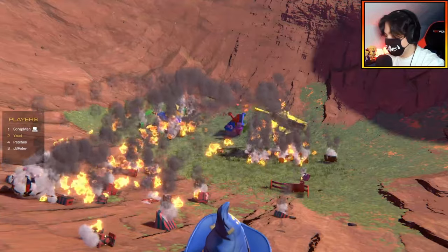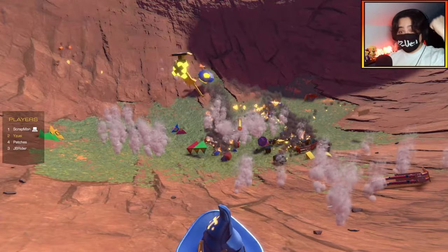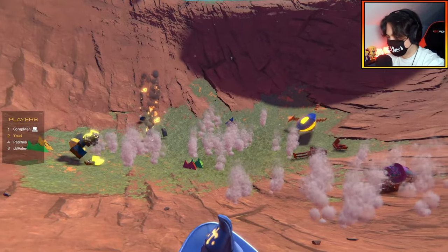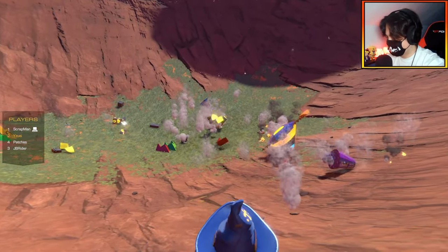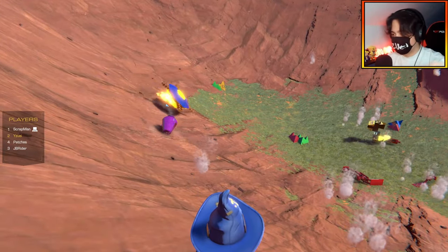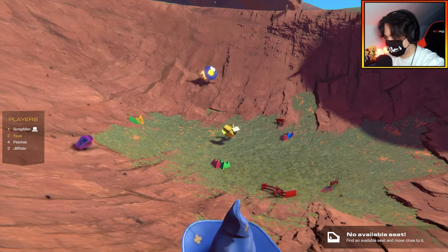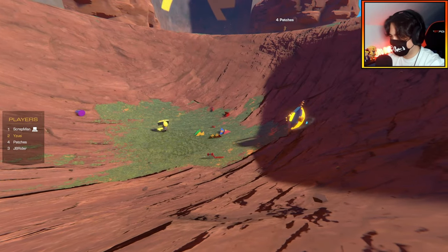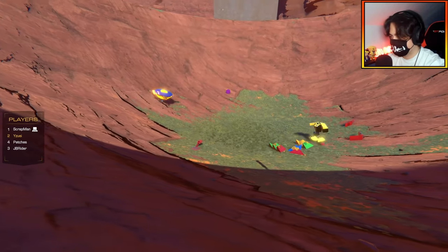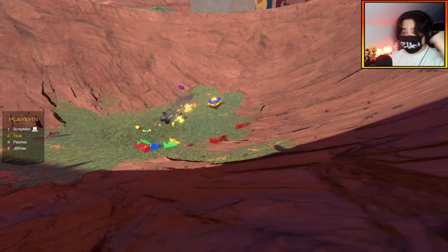Round 4 battle: massive action immediately — yes! The champion JB has been destroyed! One player is still spinning, catches fire effect, and stays in. Patches loses just one little piece and is done. It becomes a waiting game. One player gets stuck on their side, but then miraculously self-corrects very quickly. And there it is — a win!